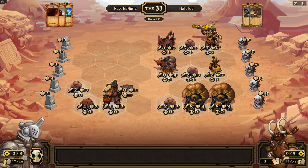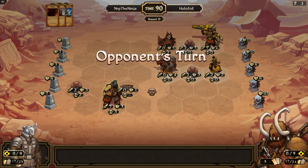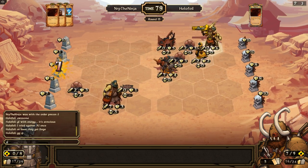Is that GG? Does he win now? It's GG if he has any kind of attack buff — which I'm sure he has — there's an attack buff and that is the game. GG to holofoil, and energy precon lost — what a surprise.